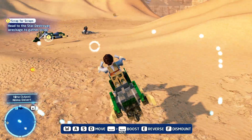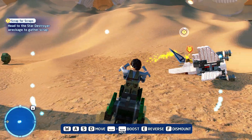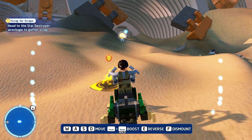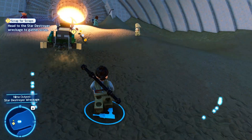You want to start out on story mode on Episode 7, The Force Awakens. You're going to start with some other characters, but once you get to the planet with Rey, about two or three quests in you're going to get a quest called Scrap for Scraps. Basically this is where she goes and grabs the scraps in the movie and pays for her own food.